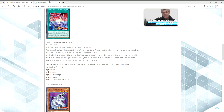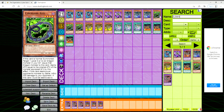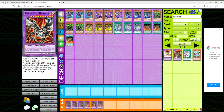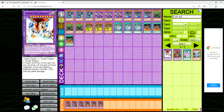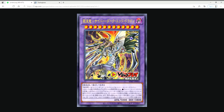You activate Cybernetic Horizon, dump Cyber End Dragon, then make Cyber Dark Dragon — and since Cyber End Dragon is a Machine, Cyber Darkness Dragon can equip one Dragon or Machine monster from your graveyard to itself. You then tribute Cyber Dark Dragon equipped with Cyber End Dragon and bring out that massive Homunculus. That's how the combo flows.